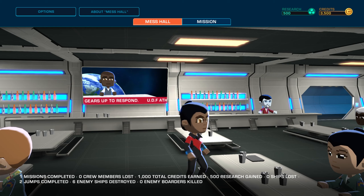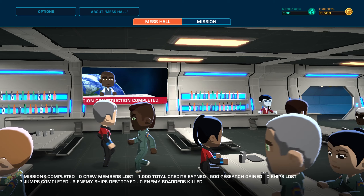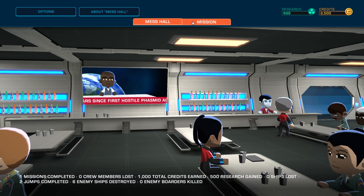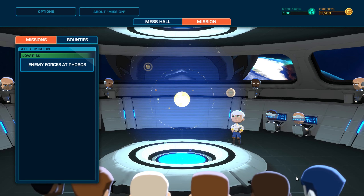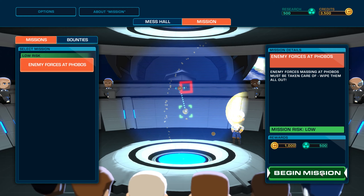You can see something in the background — they look like vampires, maybe a different alien race. Let's take a look at the missions. This is the mission briefing room — select a mission for your crew. Enemy forces at Phobos — a low-risk mission. This is reminding me a lot of Star Wars. Enemy forces massing at Phobos must be taken care of — wipe them all out. We get 1,000 credits and 500 research points. Let's begin!